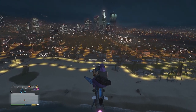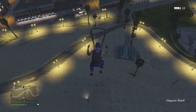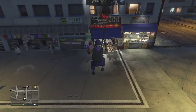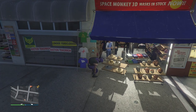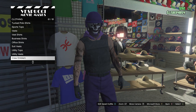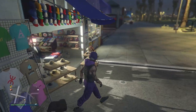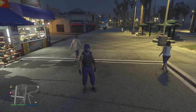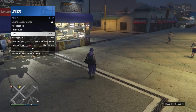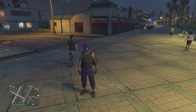Now do the master glitch to save the outfit. On your Oppressor, fly high and aim toward the Maze Bank Arena. Jump off and pull your parachute when ready, then guide yourself toward the master. To slow down, hold left and right bumpers at the same time and try to land on the blue tarp. When your character falls into the hats, masks, or tops section, start spamming right on the d-pad. The parachute may be on or off — it doesn't matter. As long as you're in the clothing menu, hit edit saved outfits and save on any slot. Back out and the parachute will be off your character. Pull up your interaction menu, go to style, equip the saved slot, and the duffel bag will be on your character.